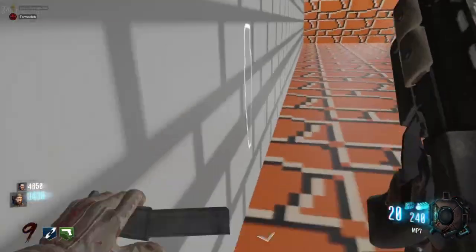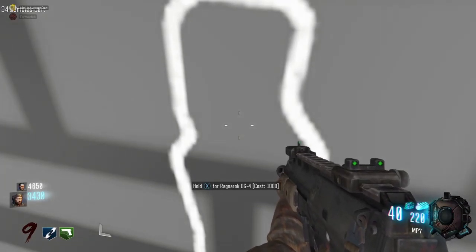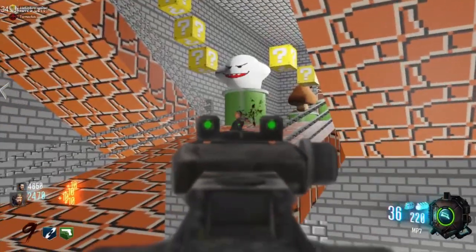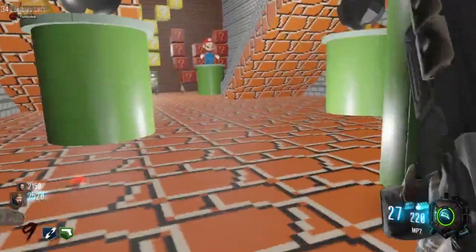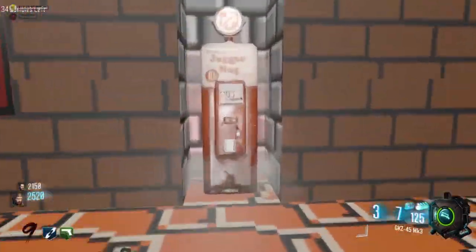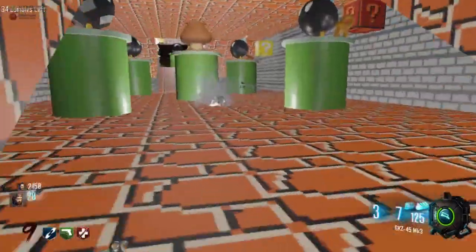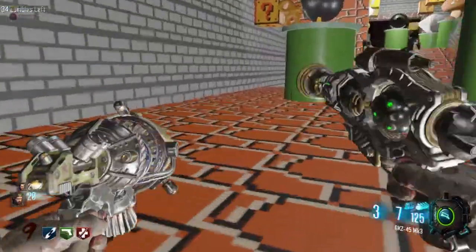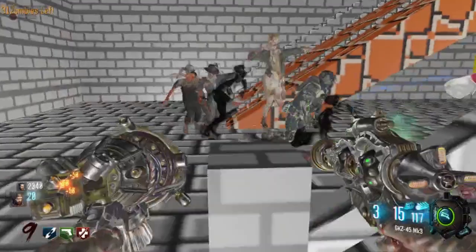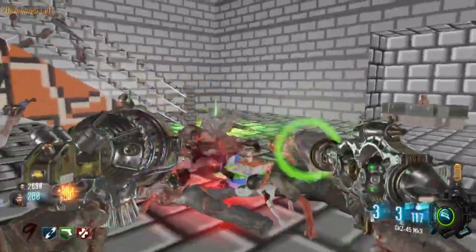I'm gonna get these Ragnaroks, it's only a thousand points. This map is a lot bigger than I thought, dude. I need to get Jugs before we go down that far. I got the Ragnaroks. Try not to kill — I need to get some points for Jugs. I got some points for Jugs. Ragnaroks on the wall over here, only a thousand. I'm not going to buy that — oh, I bought it. This is getting sketchy. I'm coming down.